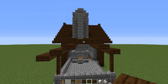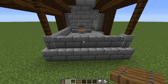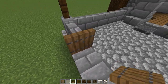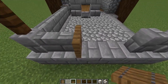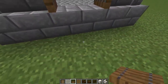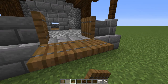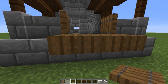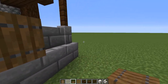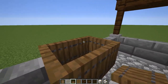Let's build a slack tub — this is where the blacksmith will quench the metal after it's been heated and hammered. Take out those two walls, put a spruce trapdoor in this direction and this direction. Crouch and place one on top, then destroy the ones on the bottom so it flips up nicely. Do the same on the other side — you should have a nice spruce tub.